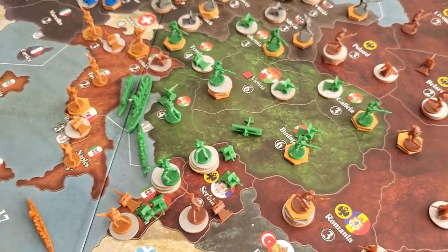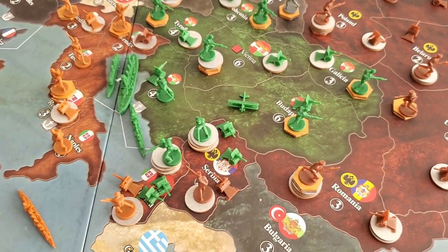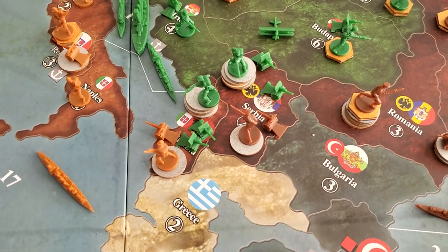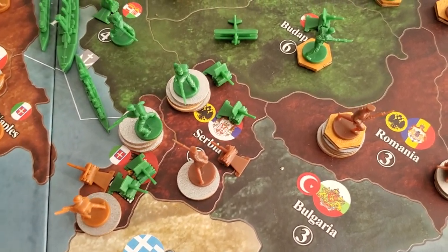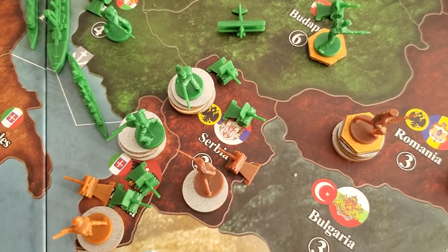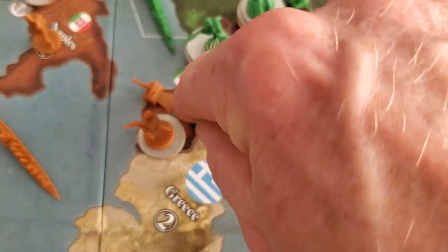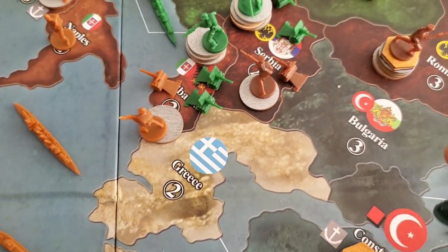Rob purchased an airplane, some artillery, and some infantry, and then he invaded Serbia and Albania, which clicked in the Russian troops to go there. It's the double number, so it's a two there — so that was four, meaning they get one artillery and three infantry. Those guys I think are three — well, two as well, so that was a four. You get the idea.